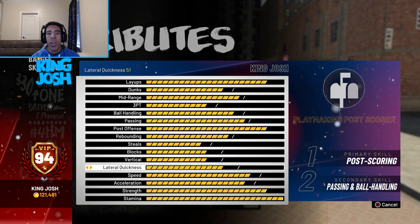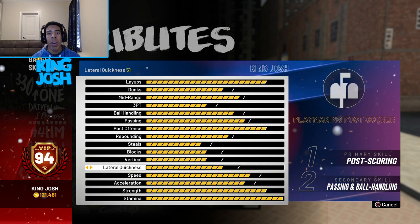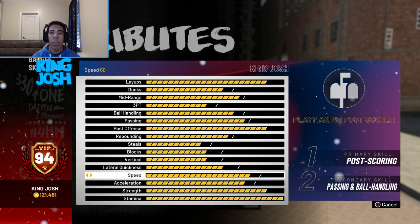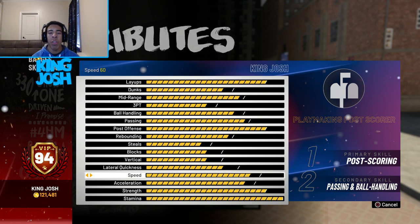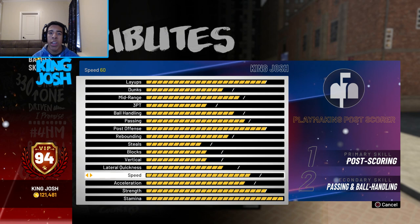I made it max weight so I can body more people in the post, and because of that his vertical is super low and his lateral quickness is low because he's much slower. But he's actually not that slow — he has a 60 speed, and that's the reason I made a power forward instead of a center. Power forwards have better badges and they're also much faster with more vertical than what a 7-foot-3 center has.